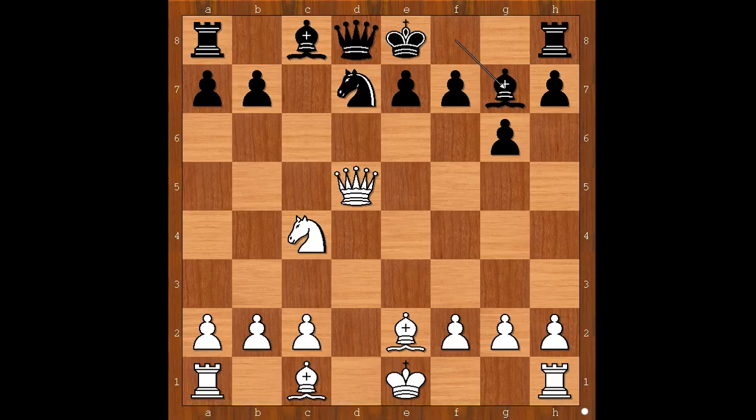Bishop to g7. What else? White to move. Perhaps again developing the white dark-square bishop comes to mind, but Max Weiss played h4, intending to open the h-file and to checkmate the black king somewhere on the h-file.